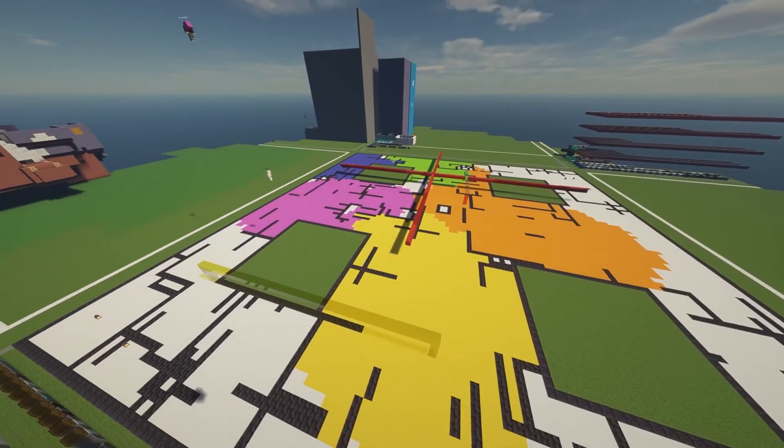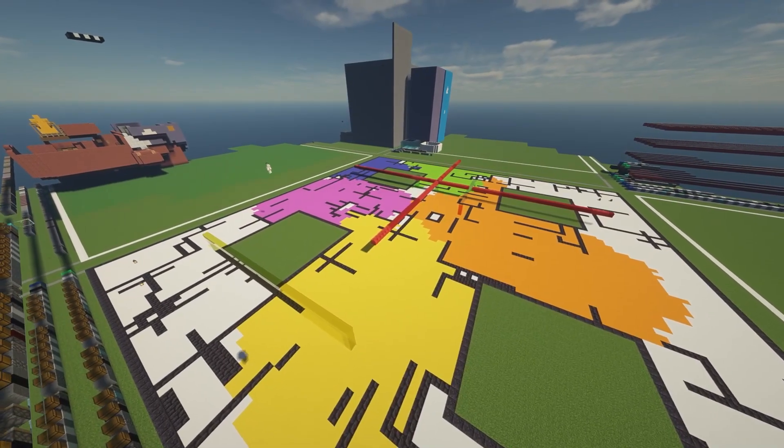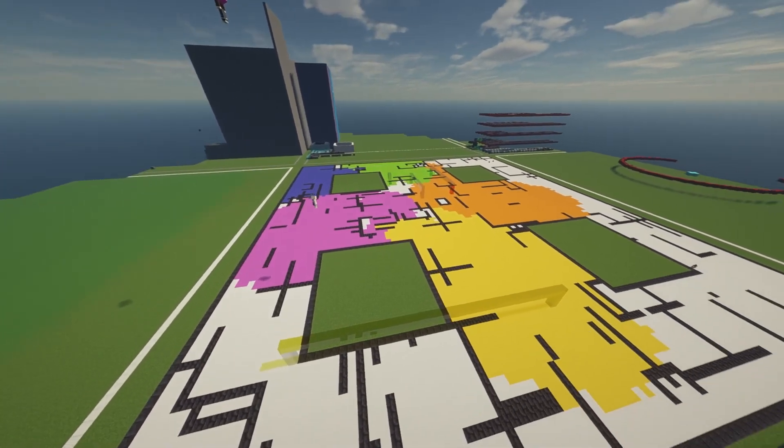While A Squared does require a level of strategy and planning, the game is casual in nature. It's very relaxing to watch — in fact, it's extremely satisfying to spectate, as the game is very visual in nature.